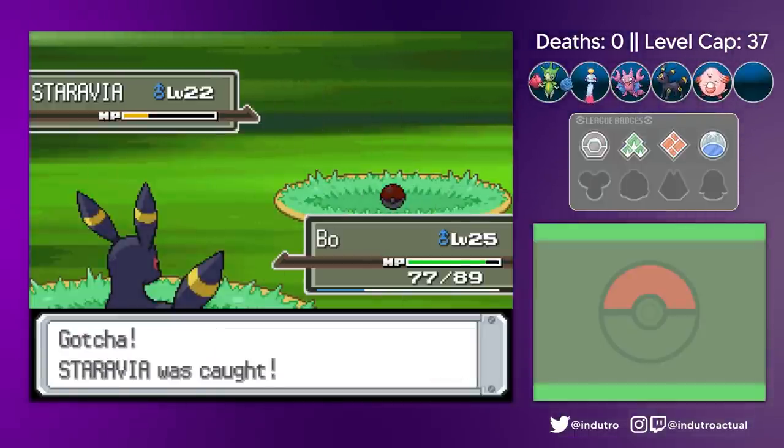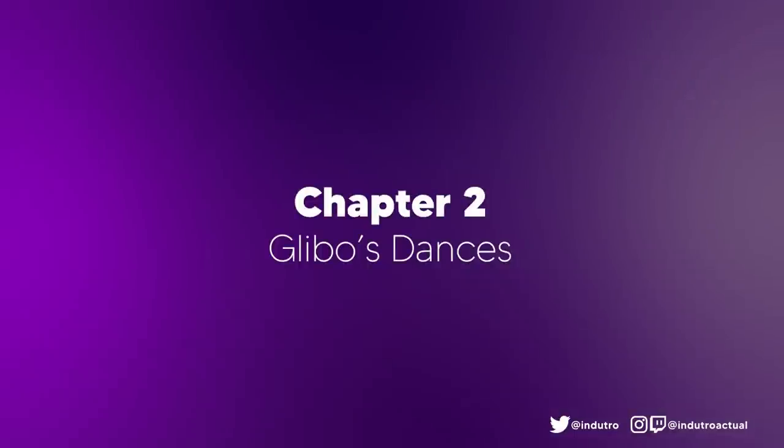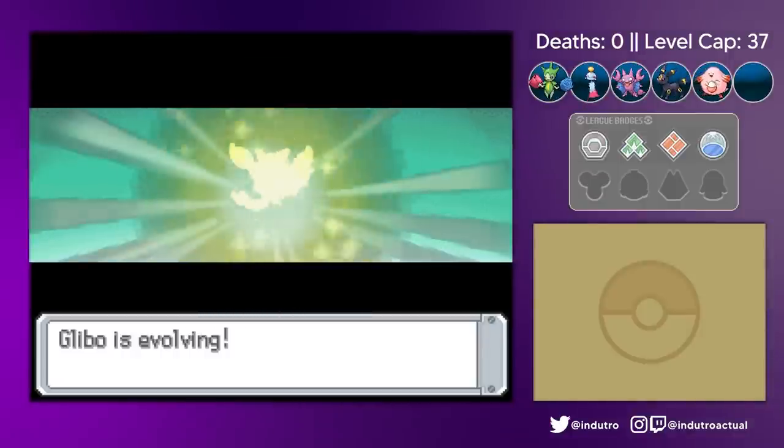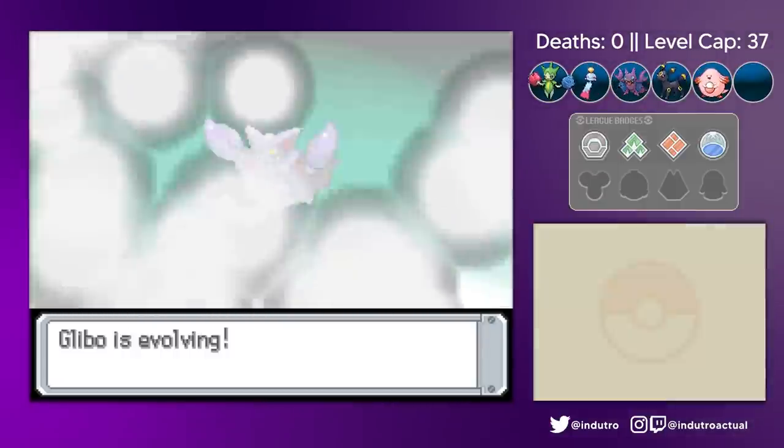We would grind for some sweet EVs after this. We magically changed time again and grinded for Glybo's levels, which resulted in his evolution into a Gliscor.